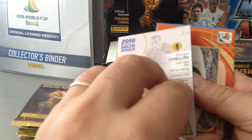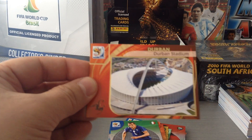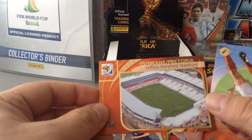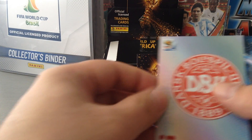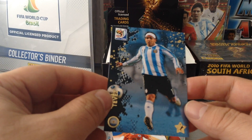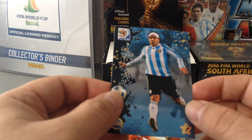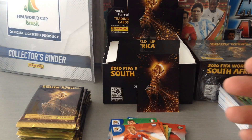Chiellini. We get the Durban Stadium. We get the Pretoria Stadium. De Kaut. Denmark logo again. And we get Carlitos — Carlo Tevez. Lovely card, the rainbow card. Nice one.